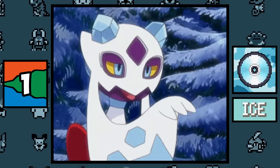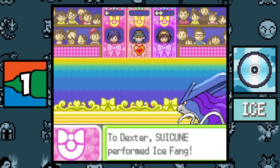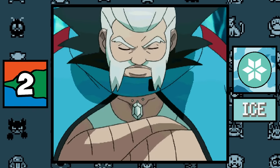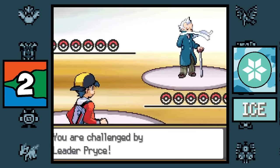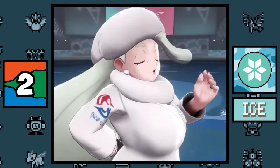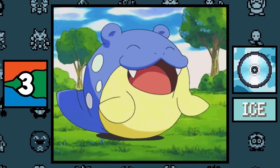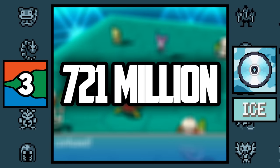Ice type: despite being the Ice type, only one of its moves is considered Cool in Pokémon Contests — Ice Fang. Even though the Ice type has the fewest Pokémon, it surprisingly has the most specialists when it comes to major characters, with the characters being Lorelei, Pryce, Glacia, Candice, Brycen, Zinzolin, Wulfric, Sina, Melony, Gordie, and Grusha.